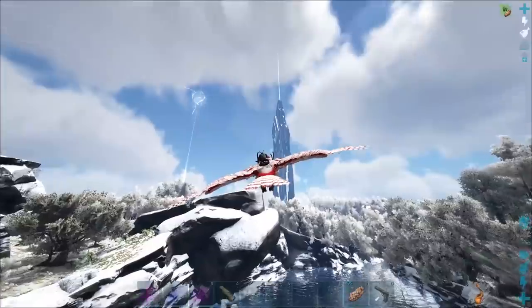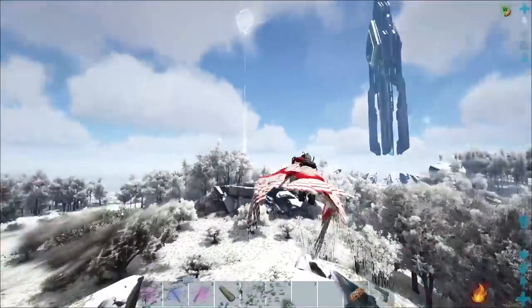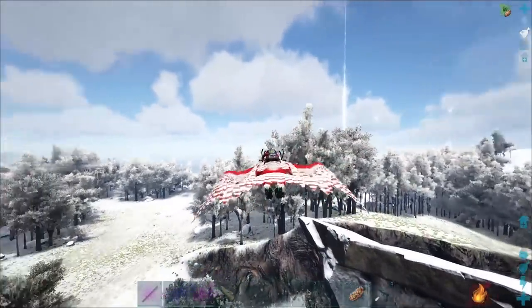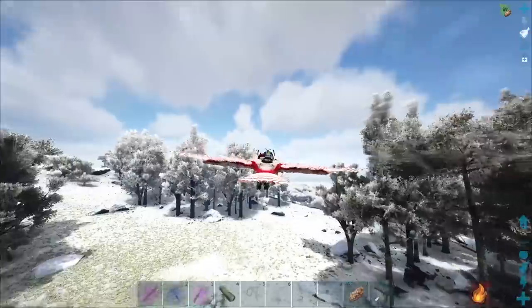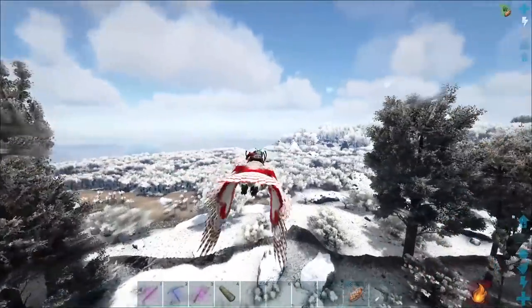I'm really enjoying the winter version of the island map. It's just a nice change — I wouldn't want it like this all the time, it's way too white and kind of snowblinding. But for a little while, it's really cool. We're going to fly around some more, hopefully find another alpha that's not a raptor. We'll be right back.